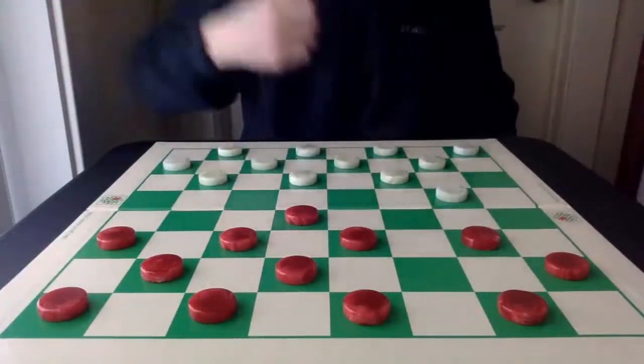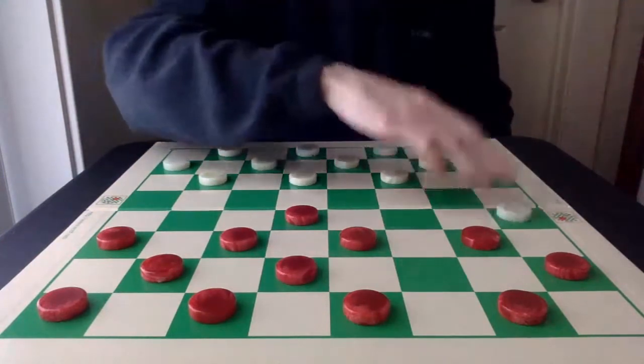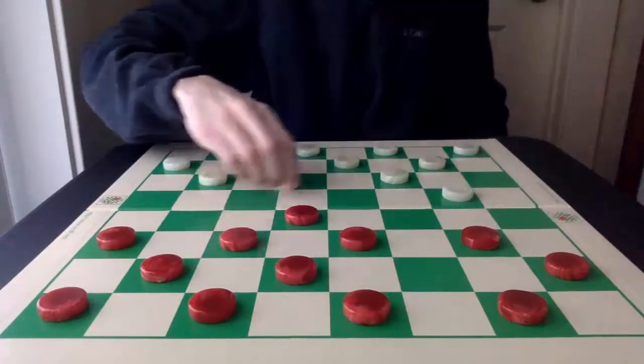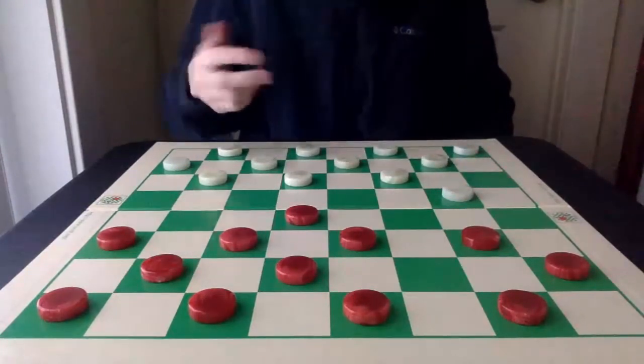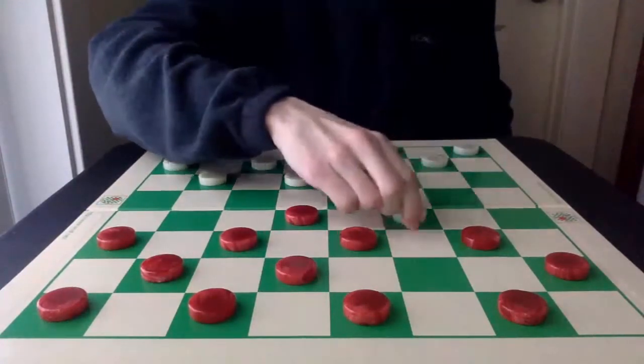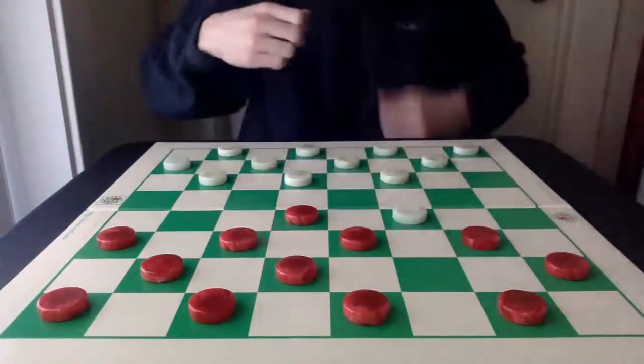After Red's 6-10, White has a number of attacks at his disposal here. It can go here next, here, or here. Probably the most feared attack is the 17-14 exchange, striking into the heart of Red's double corner, and really opening it up.